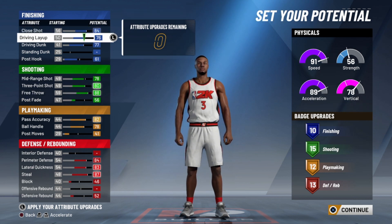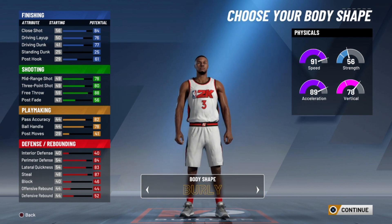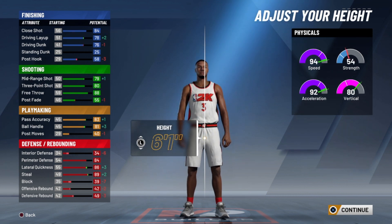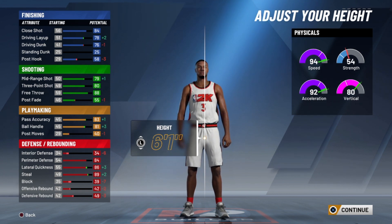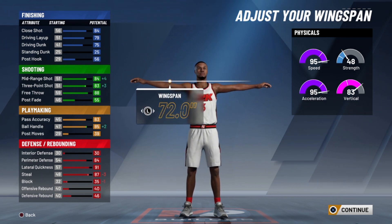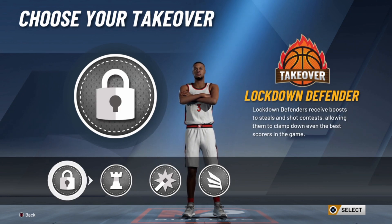Follow the same attributes that I have and get the same badge amounts. I feel like you can get more shooting badges, but I just wanted a couple more defensive badges. Once you're done with all that, choose the body type you want. This is the Chris Paul build — he plays pretty well like Chris Paul. There's a better Chris Paul build out there called the all-around two-way, which I do have a video on. This one still has more playmaking and finishing badges than my all-around two-way variation.